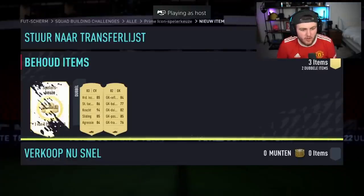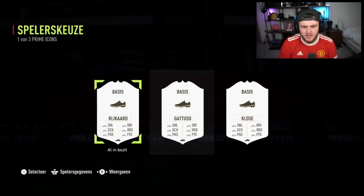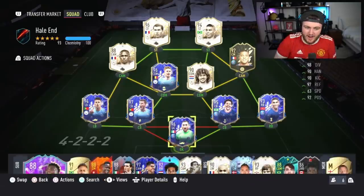Next prime icon player pick. A 90-rated CVM — not an 89-rated CVM, or a 91-rated striker CVM. That's gotta be CDM, right? Could be Guardiola, or the Italian — Gattuso. It's Gattuso! Sometimes it may be good, sometimes all right.